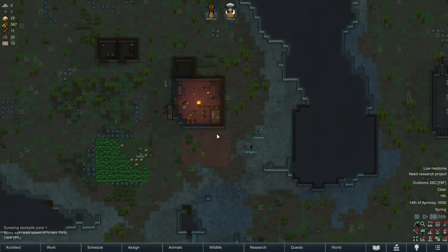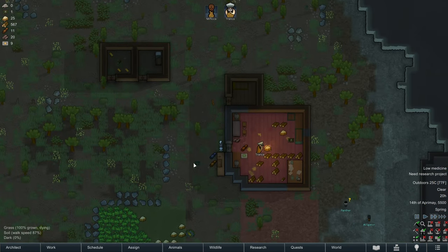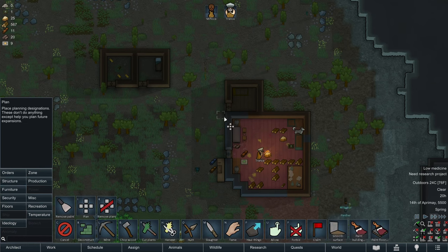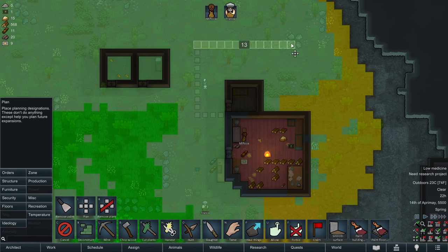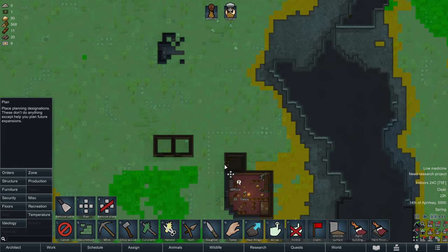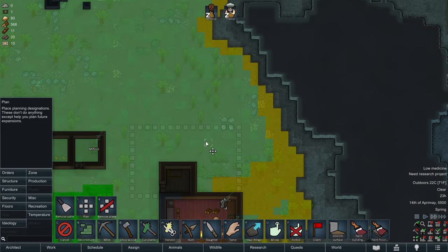Our next order of business is going to be building a kitchen, a dining room, and a proper storage room separate from the pantry. Let's get out the planning tool and see how we might want this dining room to look. I like having at least three spaces between buildings. We can probably have this dining room double as a throne room once we start to get some royalty in the tribe, so we're going to go ahead and make it pretty big.